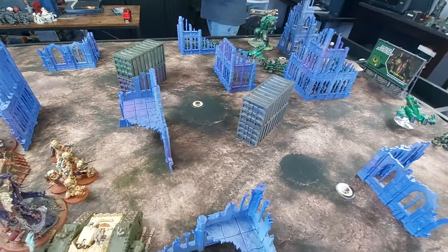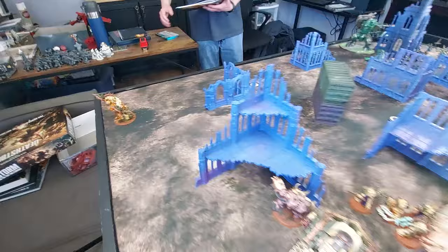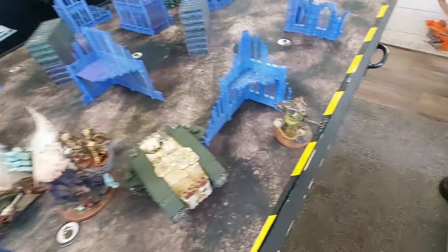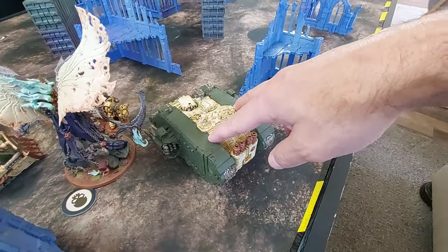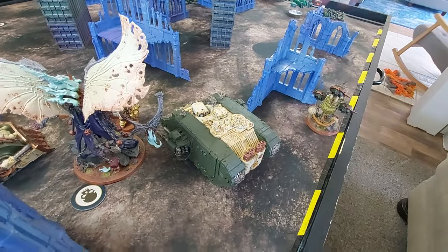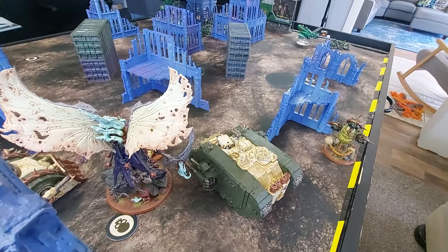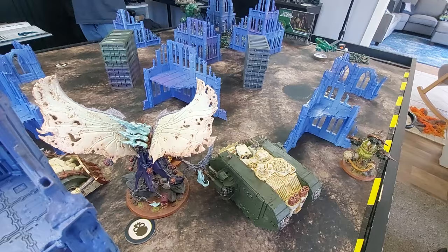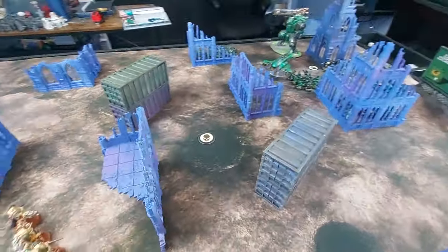In my deployment I have one drone with the flesh mower over there, everything packed in the middle, and one drone heading into a flanking spot. The Blightlords with Typhus are inside the Land Raider. The Death Shroud Terminators with the Sorcerer are in deep strike, and another unit of Blightlord Terminators is also in deep strike.